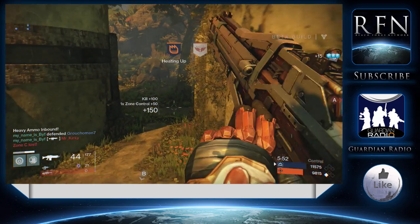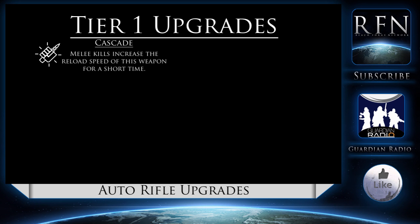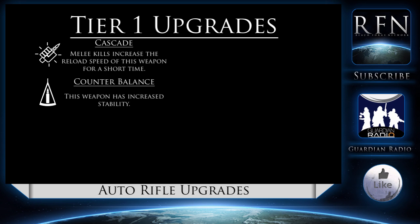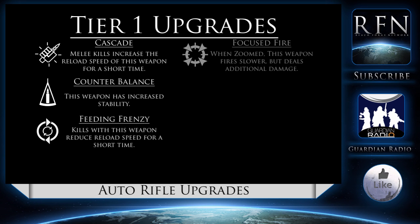Let's consider some perks that one can pick up for auto-rifles, starting with Tier 1 upgrades. Cascade is a melee upgrade that means whenever you kill someone with a melee, it will increase the reload speed of your weapon — a key skill for CQC builds. Counterbalance will increase your weapon's stability, very useful for PDWs. Feeding Frenzy is one for an aggressive playstyle, meaning kills with this weapon will reduce the reload speed for a short time. Focused Fire means when you zoom in, your weapon fires slower but deals additional damage — this plays to the strength of carbines that fire at longer ranges more effectively.